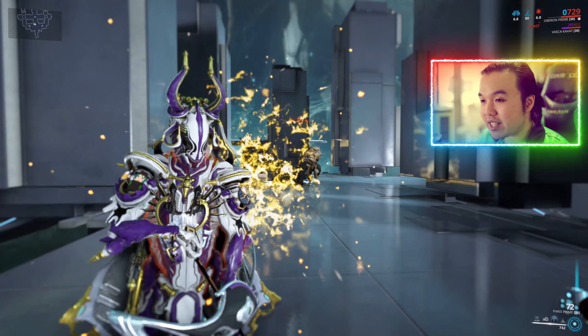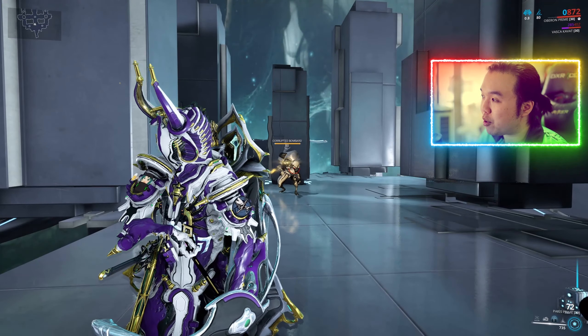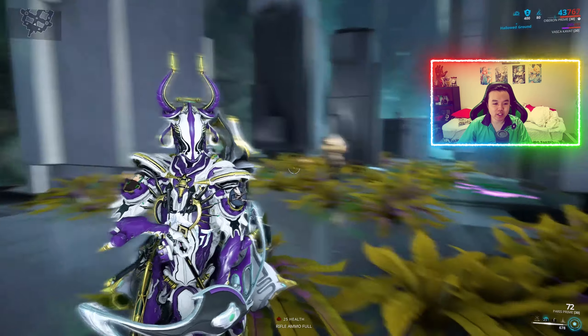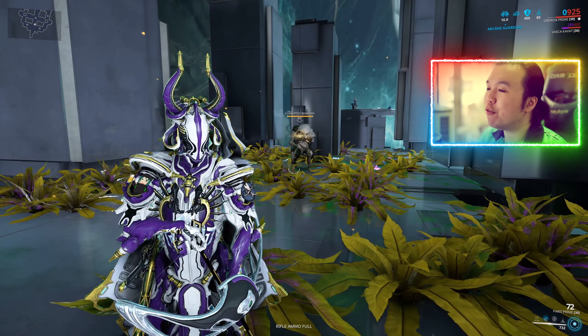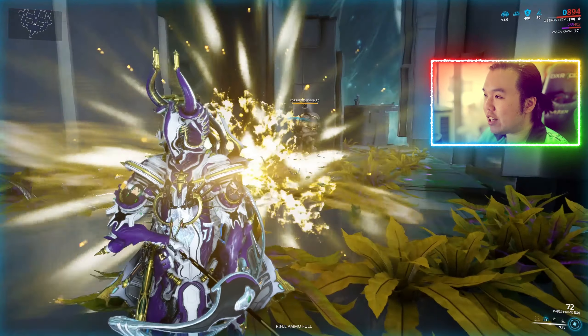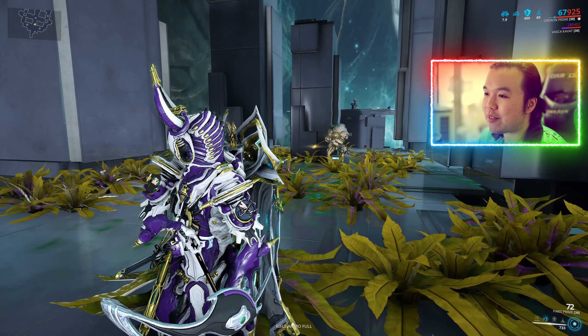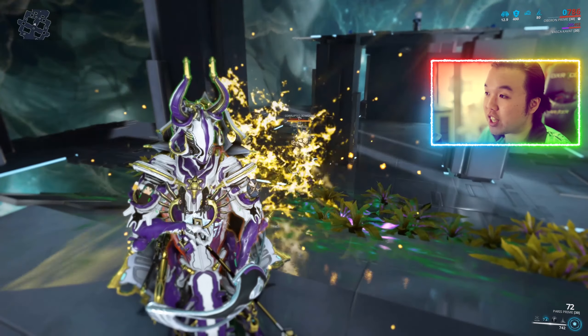This heal is pretty powerful but won't make everything easy mode by itself. You could potentially use two or three Oberons stacking Renewal together, which would be really strong. Alternatively, Hallowed Ground synergizes with Renewal to give you extra armor — I'm getting 400 flat armor bonus, bringing my total to 625 armor. Each Bombard rocket is now only doing about 200 damage to my health.